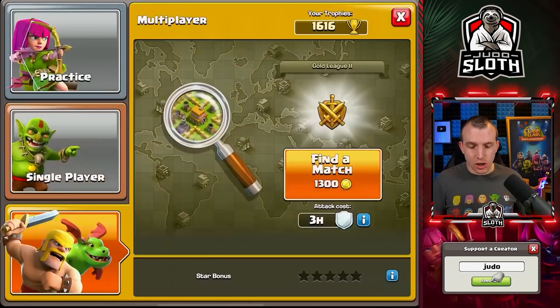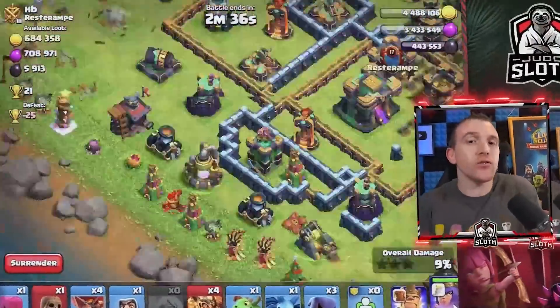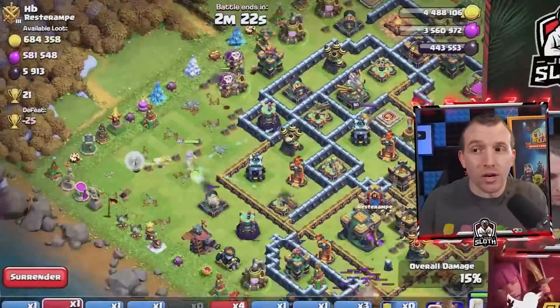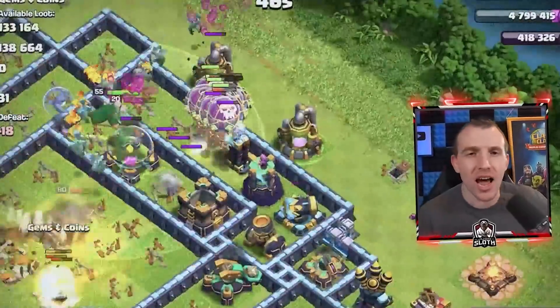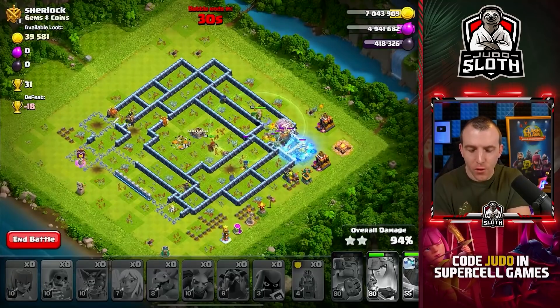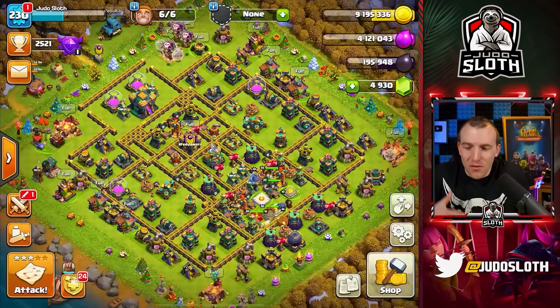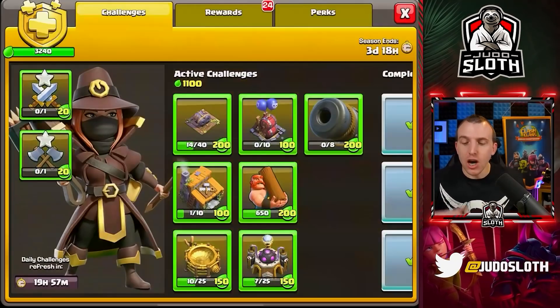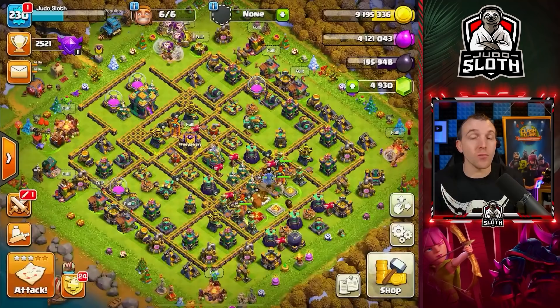So the first thing we need to do is actually fill up that season bank and fill up my storages with multiple farming attacks. I got to work and over the next couple of days I used this time to practice some war attacks — that's something I'd always try and integrate into your farming if you can. For me it was the queen charge and some attacks I haven't used in a long time. That was the first queen charge lalo I've performed since town hall 12. Despite having lost more resources than gained at this stage, we still have a couple of days until the season ends.